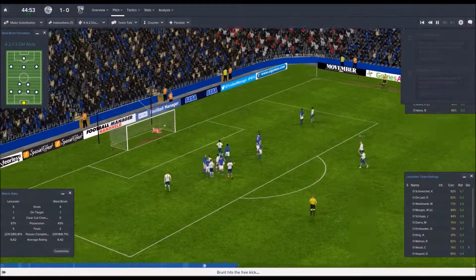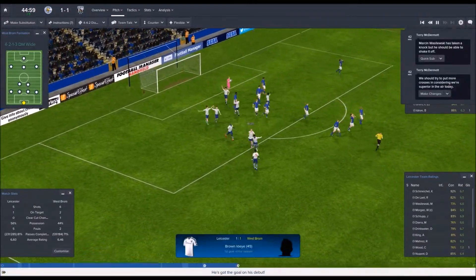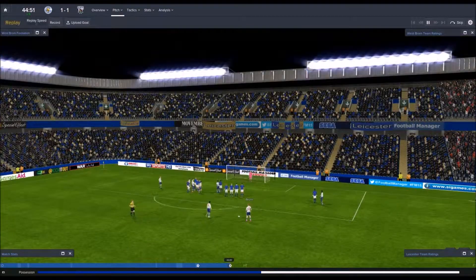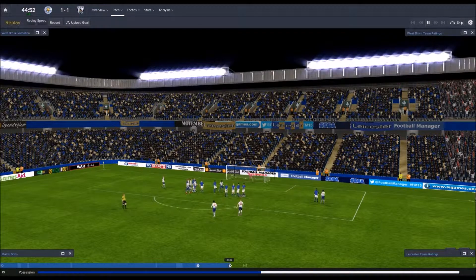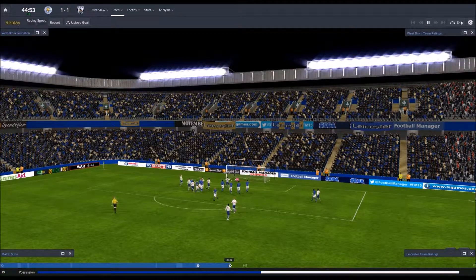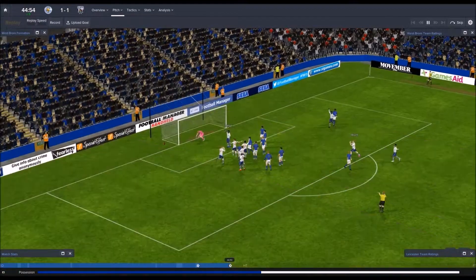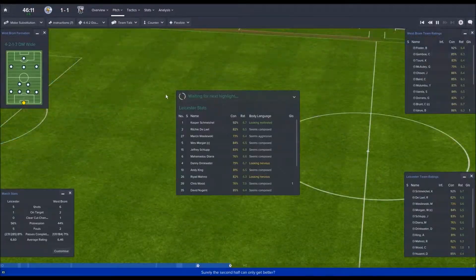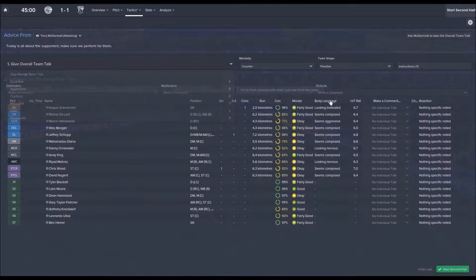I don't know how to pronounce his name but he hit the crossbar — and nobody reacted apart from their player who scored. Why could nobody block that? It hit the crossbar and they equalized. That kind of sucks — recovery was not good enough.